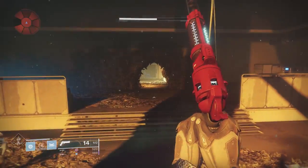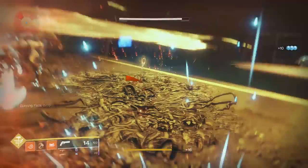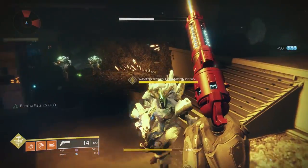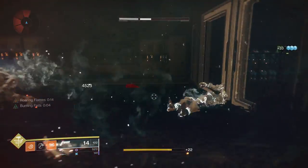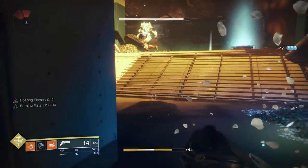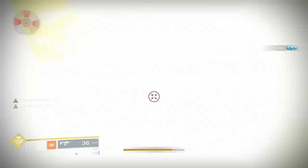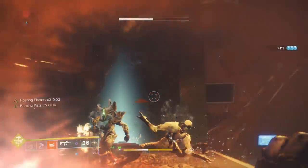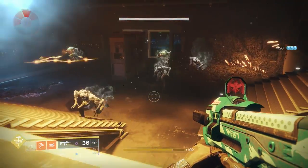Our final test will combine Roaring Flames — which stacks up to 3 times — and 5 stacks of Burning Fist. Burning Fist times 5 from Worm God alone lands at 11,231 damage from a single hammer, almost beating the Code of the Devastator and Syntheseps combo. But when we combine a full stack of Burning Fist and a full stack of Roaring Flames, we get 29,305 damage — just shy of an entire bar of this boss's health. The competition isn't even close.